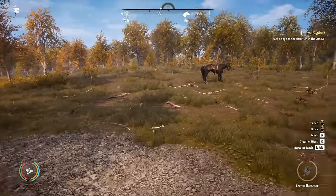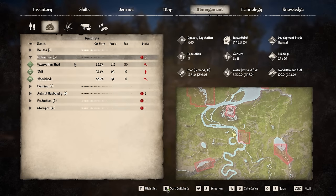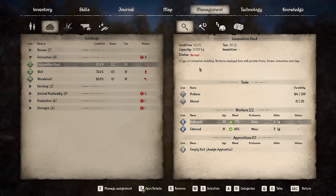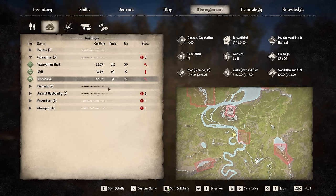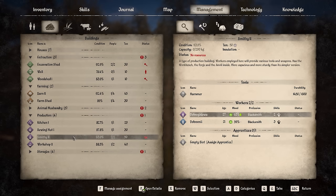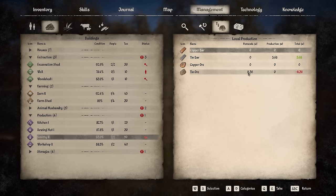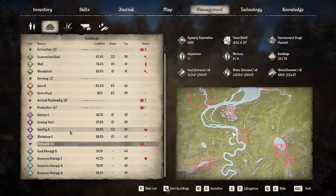On the management screen, let's have a look — who needs stuff? It looks like the excavation shed needs tools, specifically shovels. The woodshed is going to need axes — that's two of the five things. And then what else is a problem here? The smithy needs some resources; basically they're not able to make any tin ore at the moment, so that's a bit of an issue.